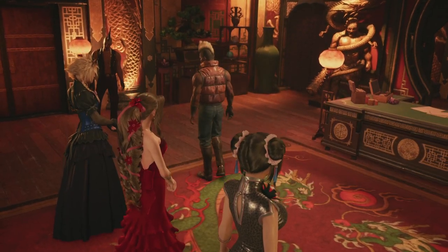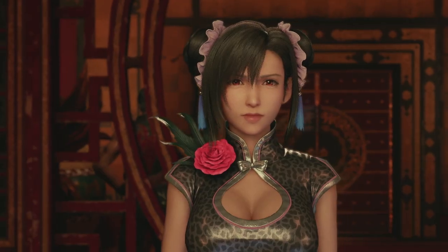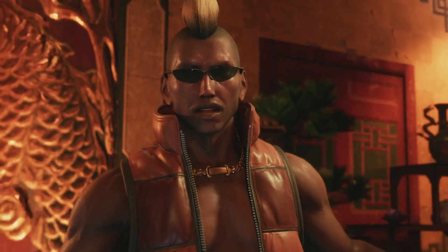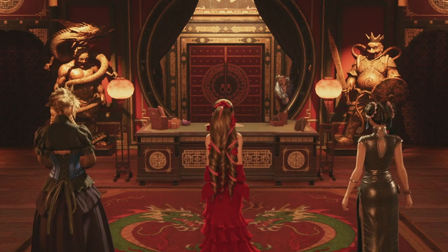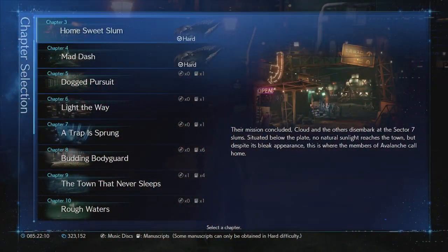And here we are in front of Don Corneo: Tifa in the Chinese dress, Aerith in the red dress, and Cloud in the blue and black dress. Make sure you actually complete the chapter — let Don Corneo trick you, and when you wake up in the sewers, use chapter select to go back to chapter 3 where we will start playthrough two.